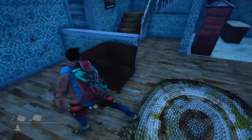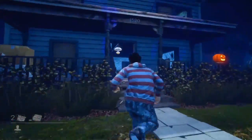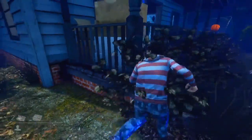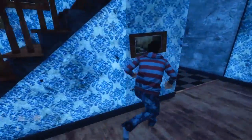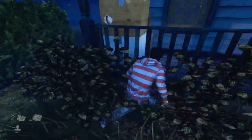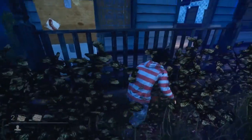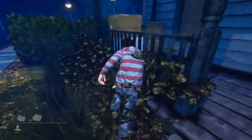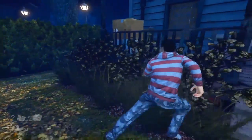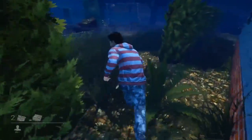Unless you think you're a Dead by Daylight legend attempting a window tech into an insta-vault loop inside — which could work — also know that in the main building there's sometimes a god window next to the basement. If it's there, know it's there because if you get unhooked from the basement it's a great escape route. Something really important about looping on main: there's one bush that has collision for no reason — a dev oversight that was never fixed. Every other bush in the front yard has no collision, but right at that corner it does.